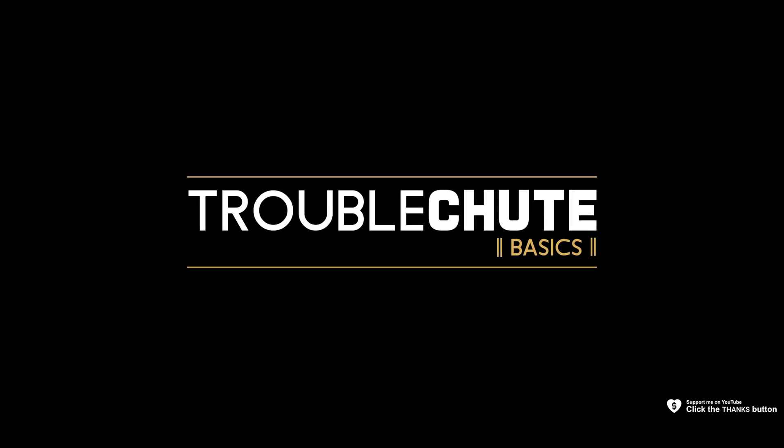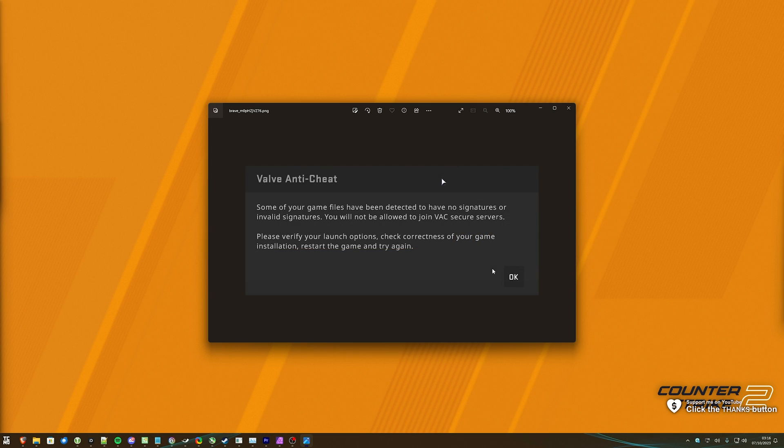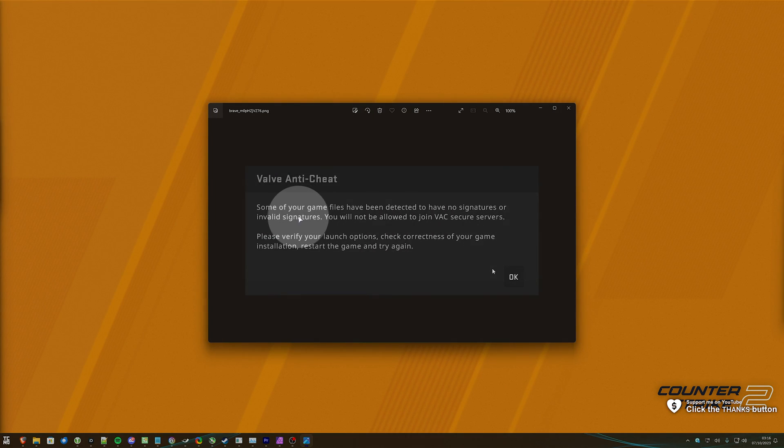In this quick video, I'll be showing you how to fix VAC errors that specifically complain about signatures, just like this one here.